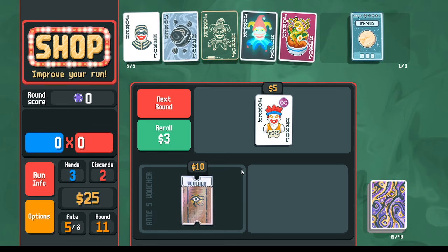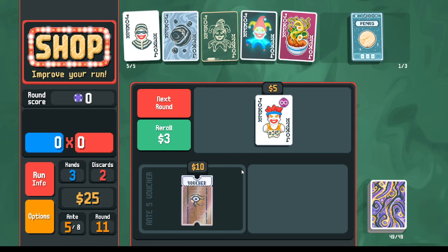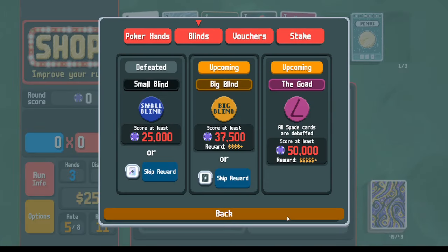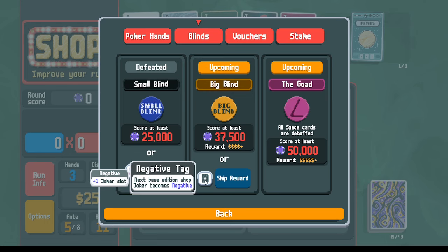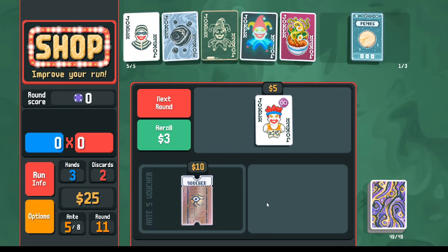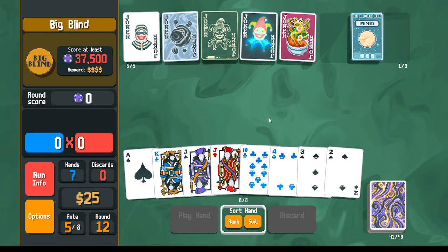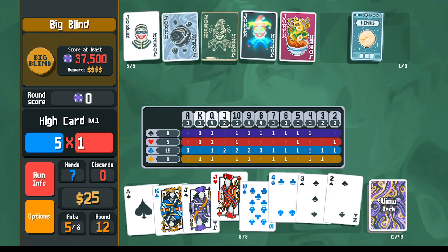Do I want the Onyx Agate instead of the hand size? I think yes. Without the Troubadour it'll be harder to find our hands, but our hands will score more points — that's the tradeoff. We're choosing to earn less money by using more hands in exchange for scoring more points, which is what we need to survive. Same with the Hieroglyph — minus one hand means less money. I'll consider the negative tag but don't think we need a random negative. Let's play it out.